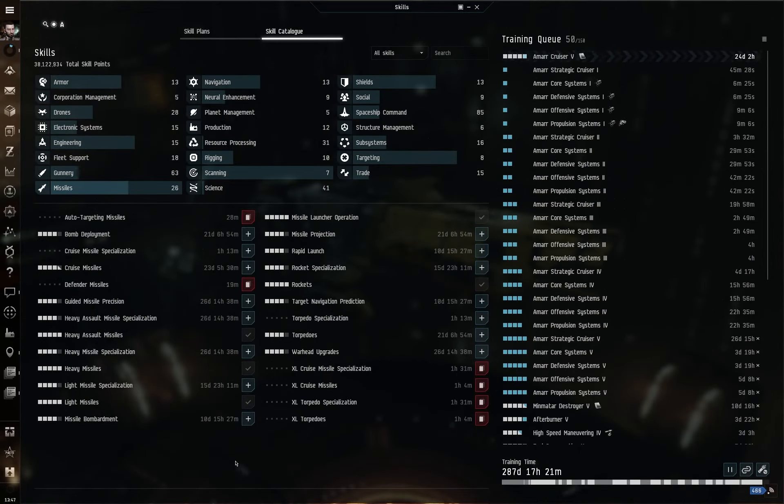Let's talk about the skills required. It's a Tengu, so there are a lot of different skills involved. It's worth pointing out that the mastery section for T3 cruisers is all over the place — you can be absolutely maxed in what you want your Tengu to do and it won't even show up as mastery one, because the mastery system wants you to tick boxes for all the myriad different playstyles. Essentially, ignore the mastery for this ship in particular.